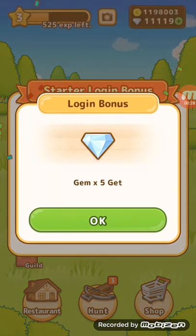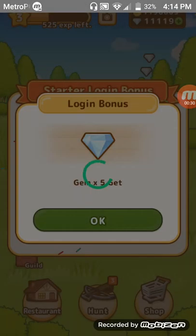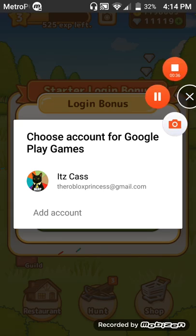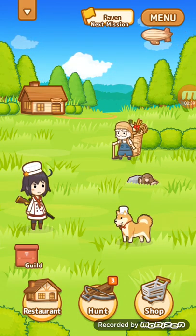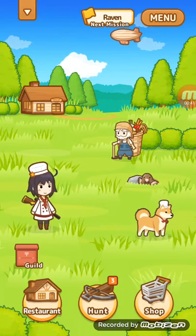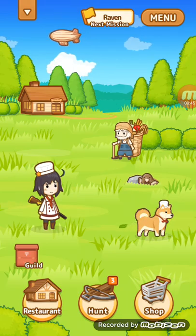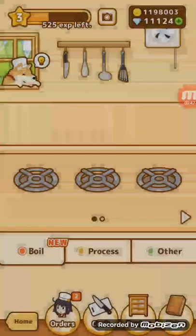Oh, I guess it's not a fresh start. I thought it was going to be a fresh start here. That's really strange. Give me a second. Well, I think it's okay because I actually didn't get that far into the game, so I think it's okay if we just start from here. So pretty much there's the restaurant and the shop. So let's go to the restaurant.